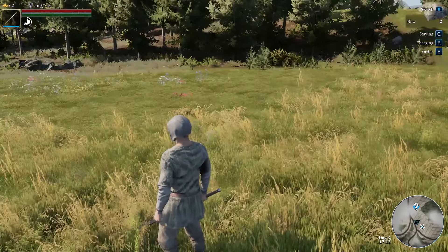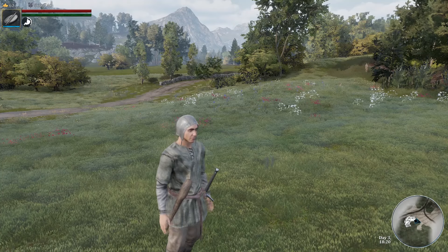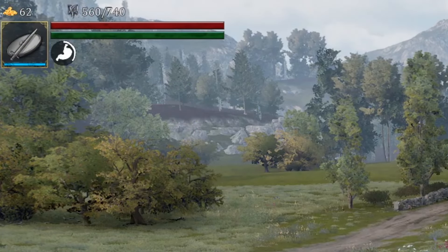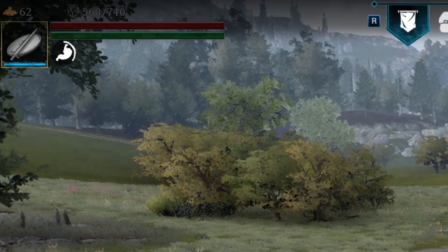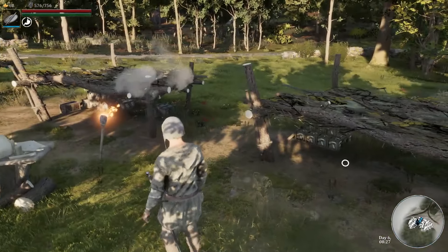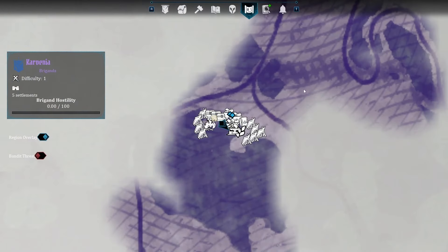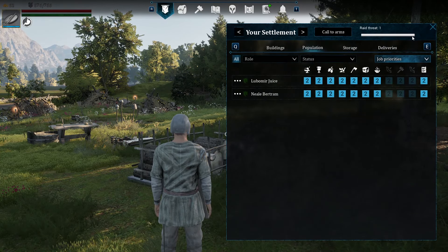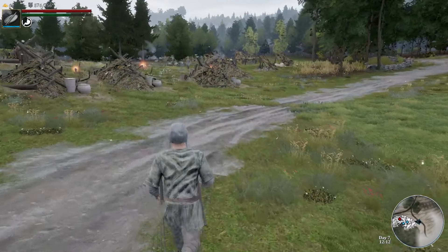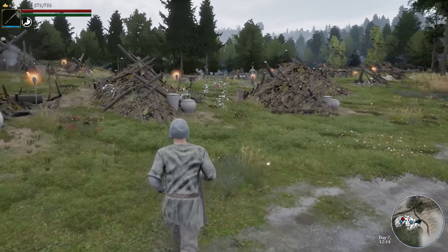As you fight bandits you will gain renown for killing them. This is located in the top left hand corner with the current UI, and renown is used to recruit new villagers to your cause. If you go into your settlement menu you can see that there's a raid threat meter at the top right hand side of that window, which will indicate when enemies are going to be approaching your settlement to attack.